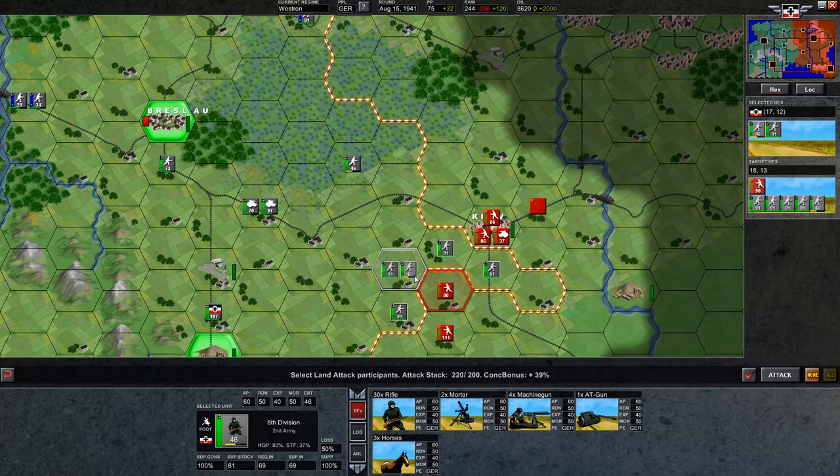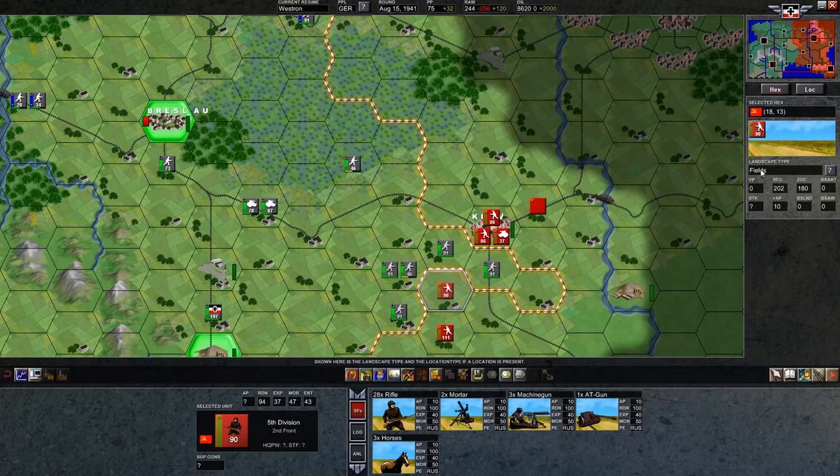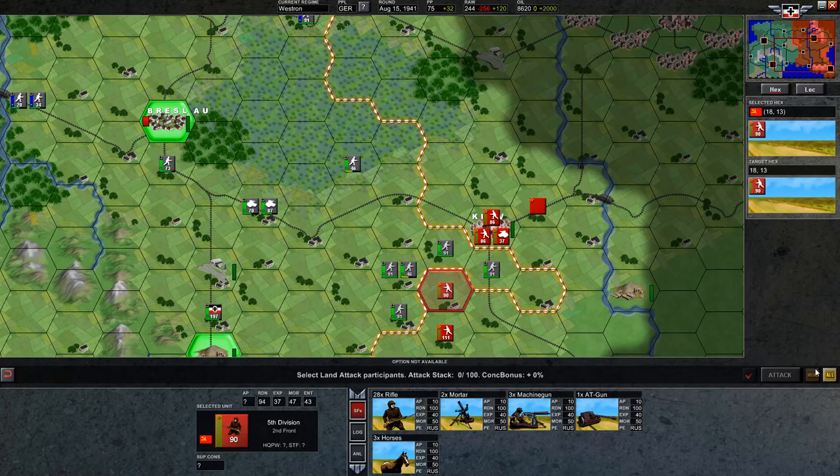I think the added firepower is worth it at this point because we do expect to take quite a few casualties. This unit has been here — its readiness is almost perfect. It has a bit of entrenchment because it's in field terrain, which gives them decent entrenchment of 43. So for fun, let's go ahead and attack.